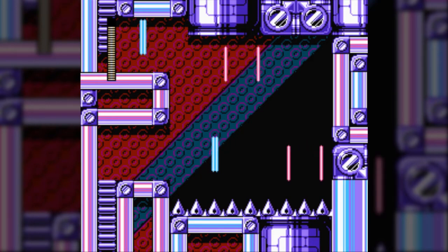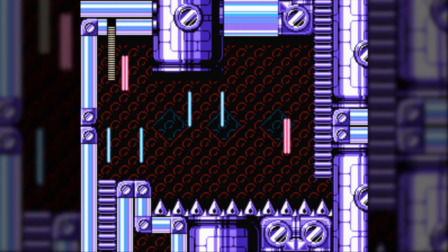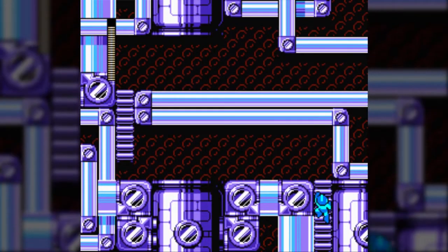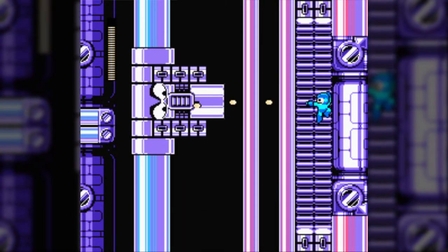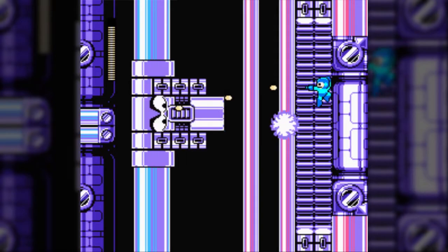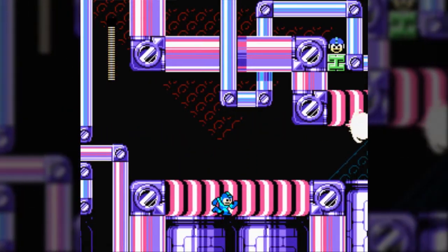Here we have a nice little gimmick — some teleporters, sort of like the ones from the Mega Man 9 Galaxy Man stage. You swap between the two blues and the two pinks, and there are two sets of each in any given room they're in. Just leads to some fun platforming. But it's time for a mini-boss, and this mini-boss is surprisingly easy. The top and bottom of the ladders are going to be covered in damage things, but the only two attacks this cannon has are one large projectile or five small ones. If you position yourself so that Mega Man's feet or head are immediately above or below the middle projectile, you won't get hit.